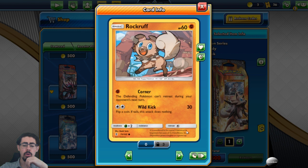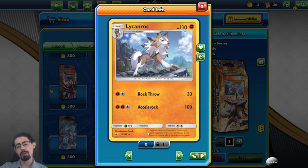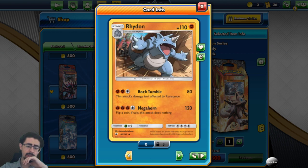Rockruff's Corner locks the defending Pokemon from retreating during your opponent's next turn, and Wild Kick is a coin flip — always going to deal no damage for me. 60 HP — I'd prefer to see 70. And here is Lycanroc, the mascot of the deck. 110 HP with Rock Throw for 30 and Accelerock for 100. It's not great — really not great. Beautiful card art, very regal, but the actual attacks are pretty meh.